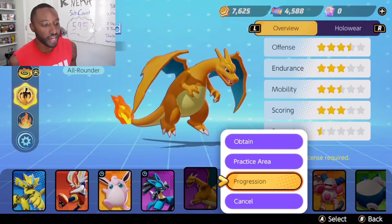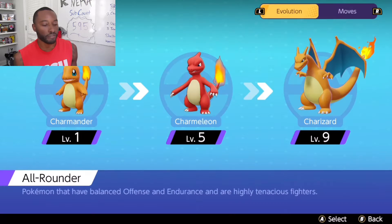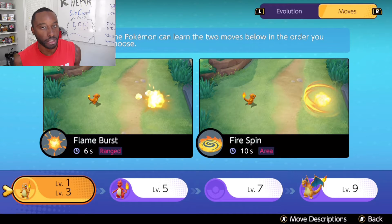It can take some hits and it's pretty fast. Charizard is a pretty fast Pokemon once it turns into Charizard, of course, at level 9. He's flying around. Charmander is just one of the cutest Pokemon at level 1, then evolves into Charmeleon at level 5. From levels 1 to 3, he knows Flame Burst or Fire Spin.